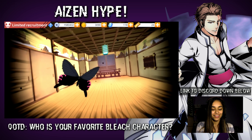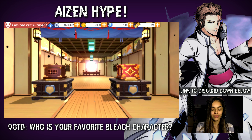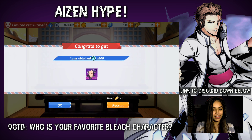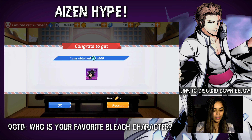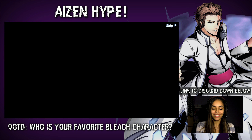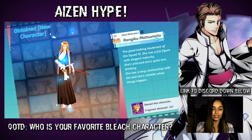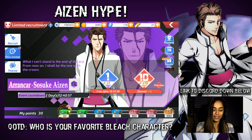I'm getting a bunch of fragments, guys. I really just want to get a character. I was hoping to come out with at least two SSRs that aren't dupes — possibly Aizen, please. I got Rukia fragments; I did need those. Another Rangiku — that's three in a row in this video. That's so bad. Two game productions — I'm sure you'll love that.